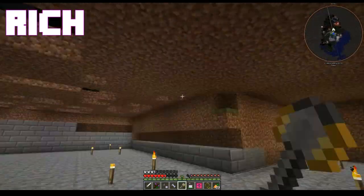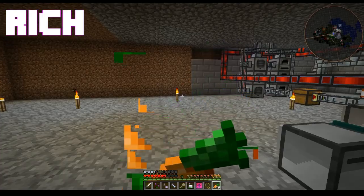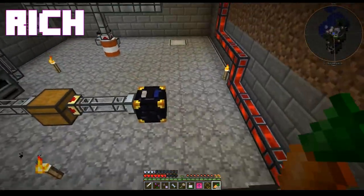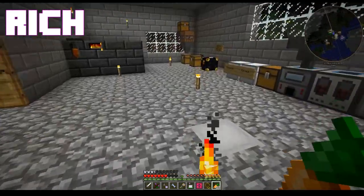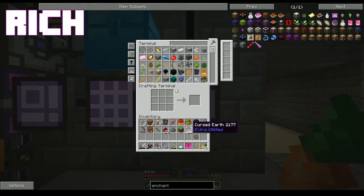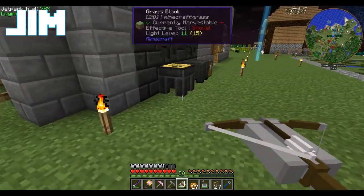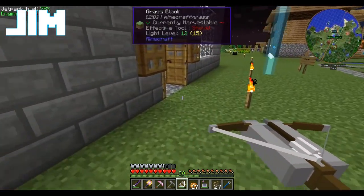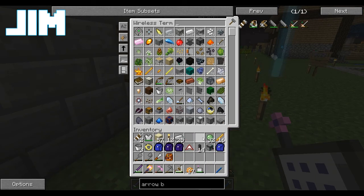Jim, why are there arrows coming at me? No reason. Franklin, let me jump off your head. You're gonna fix our lawn, right? Of course! I just need to come down here and get some dirt. At least I'm not shooting you with arrows.